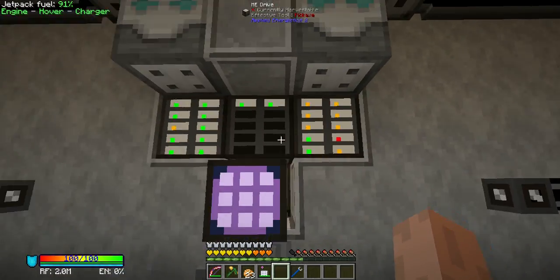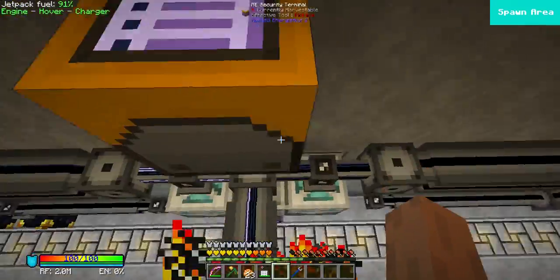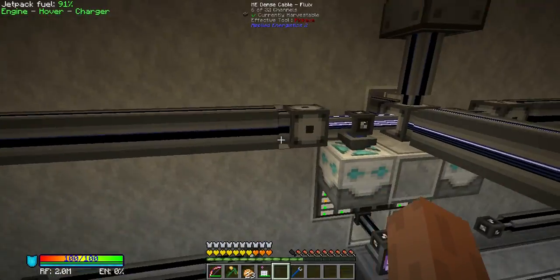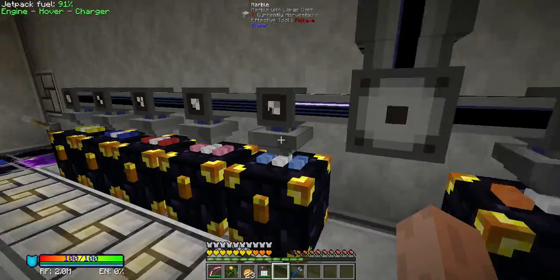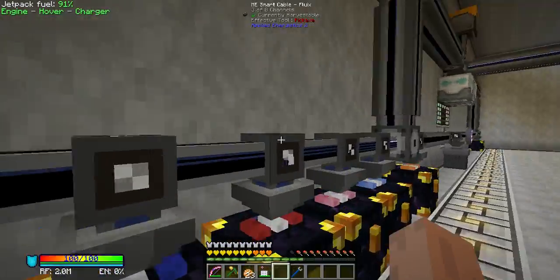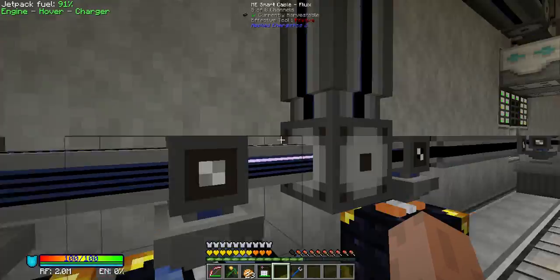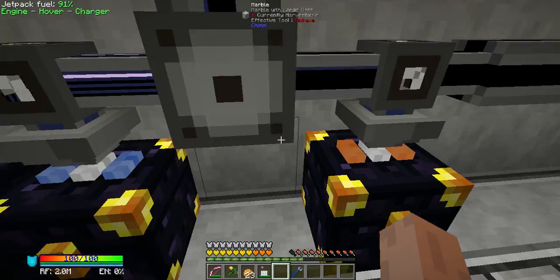Now the AE2 system isn't facing quite as much stress, and the structure isn't really looking that good, but it functions. I've made some — there are dense cables here. They are here to keep the channels from overloading. Now there's a dense cable here to keep both sides from overloading.